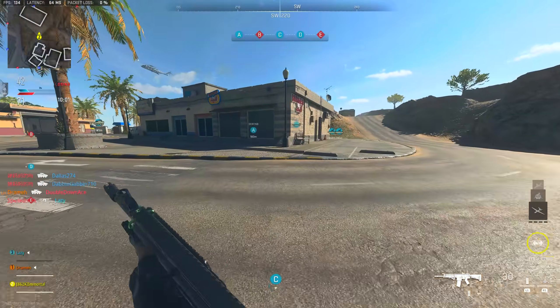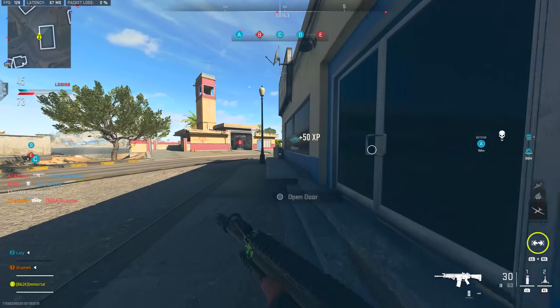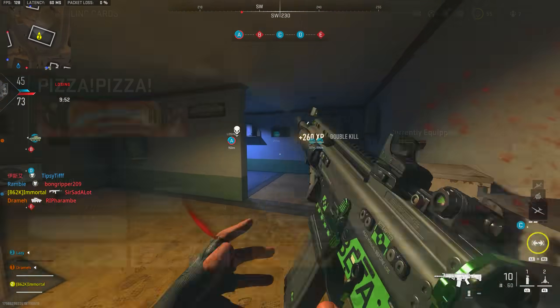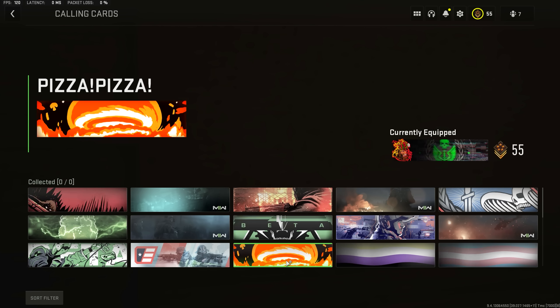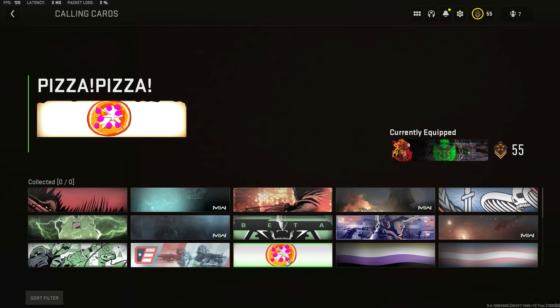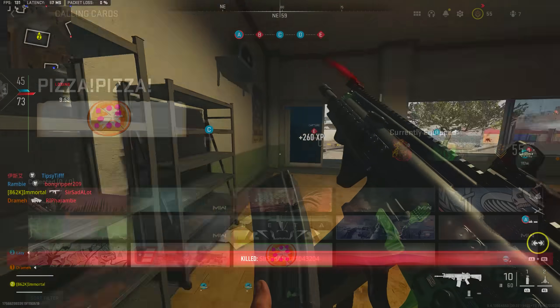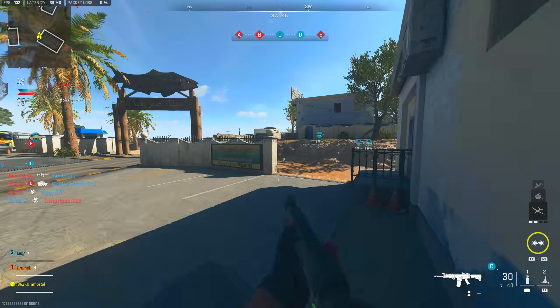Next up we have another food-based bundle — there's a lot of these this year. We've got the Little Caesar's bundle, available by ordering a specific pizza order for MW2 that comes with Mountain Dew. For this you get double XP, an emblem, a calling card, and a charm. It's like a pizza-pizza calling card but also animated like a nuke at the same time — a pizza nuke — so it definitely stands out in game.